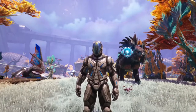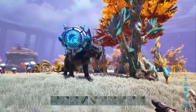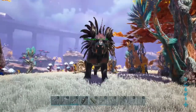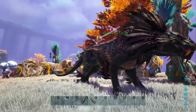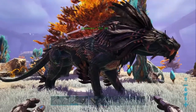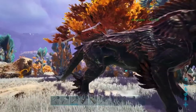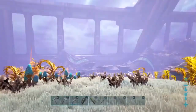Welcome everybody to another episode of Ark Survival Evolved! Today I'm going to show you how to spawn one of these in — one of the Shadowmanes. I'm going to show you how to summon this in. Things are pretty cool. When I tamed this one it was a level 15, now it's a level 34. They're pretty cool, they've got really cool colors. So I'm going to show you how to bring one in.